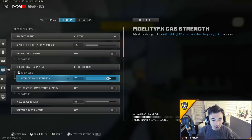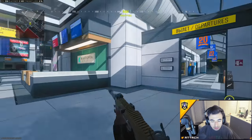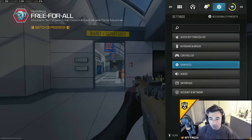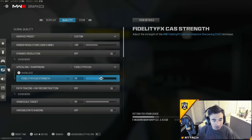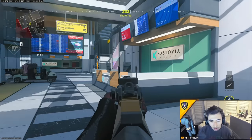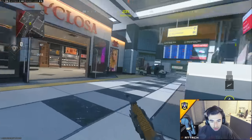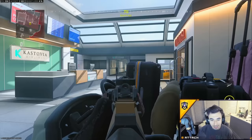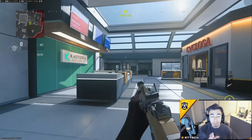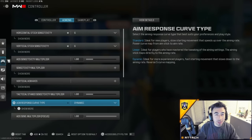If you're wondering why your game looks bad, if you put your Fidelity CAS strength down to around 50, it does not look as sharp. But if you put it all the way up to 100 and apply, it completely clears your screen up — everything looks crystal clear. Colors are better, you can see people through glass a lot easier, so make sure you always have Fidelity CAS on 100.